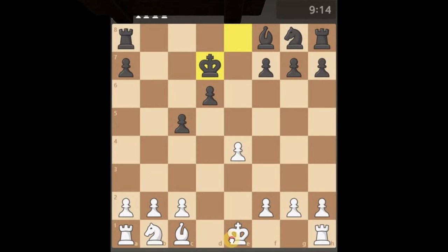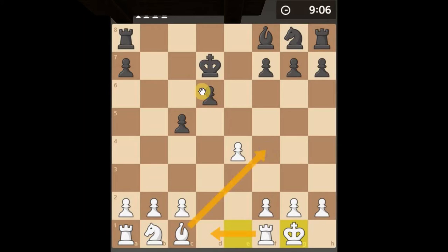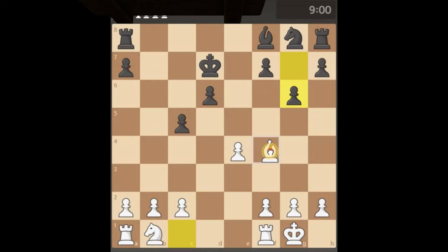Okay so castle. Ideally it would be nice to have the rook here and the bishop attacking the pawn, having a two-on-one situation, maybe then getting the knight up and around. Okay so we'll give that a go.